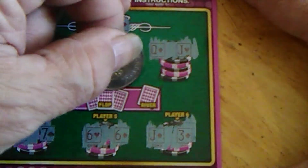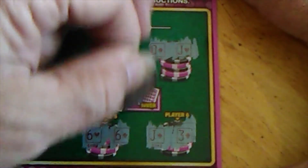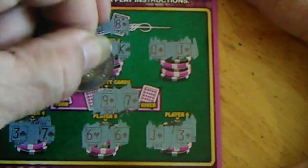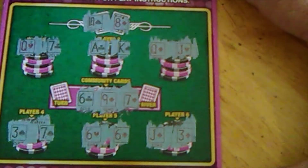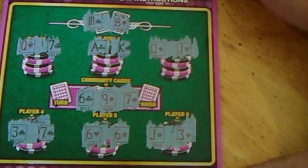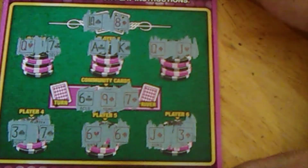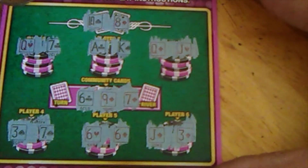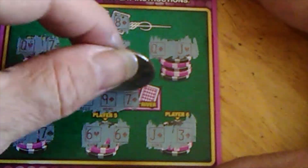Let's see what the Flop is. Flop is: 7 of Diamonds, 9 of Diamonds, 6 of Clubs. The Champion already has a straight — 6, 7, 8, 9, 10. We've got three 6's and four Diamonds. So basically we need a Diamond, a 6, a 7, or a 9.